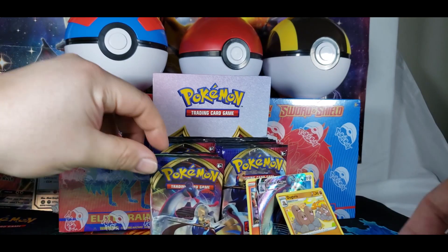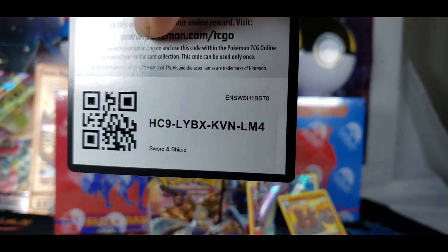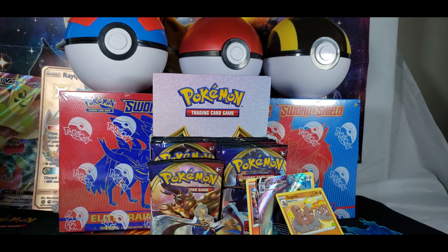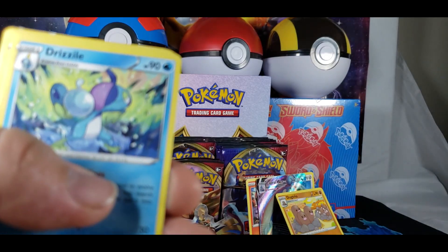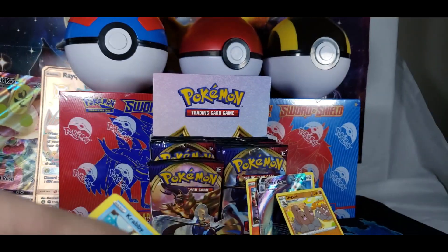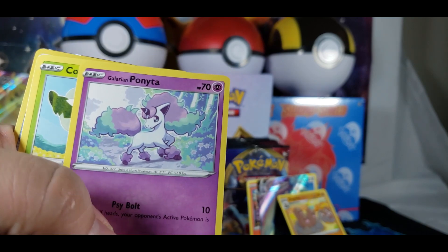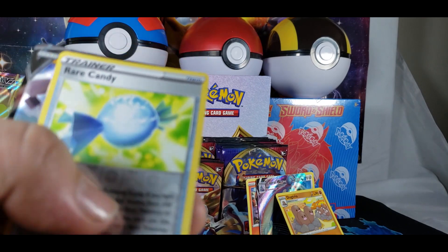Whimsicott. Not bad. That Dugtrio actually looks pretty damn funny. Nice white and green. Let's see what's turning up. Dark Energy. Rotom Bike. Drismo. Chinchou again. Krabby — it's not that drunk crab. That one again. Galarian Ponyta, or My Little Pony. Cottonseed. Oh — and Rare Candy as well.